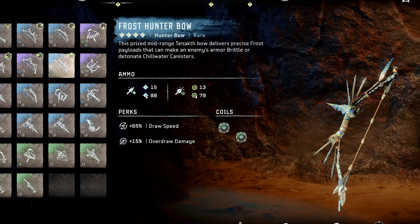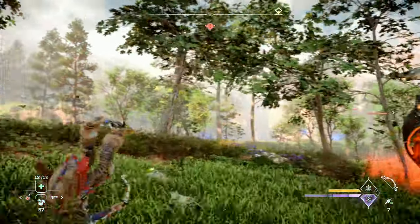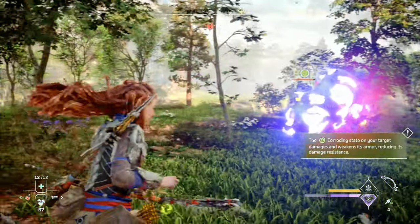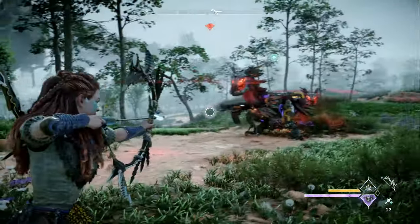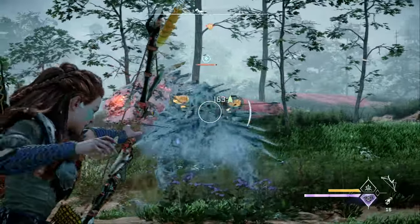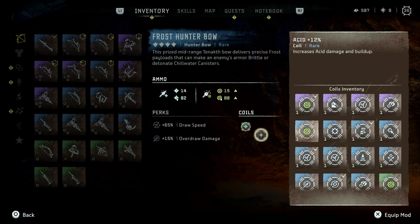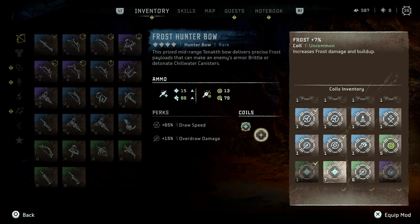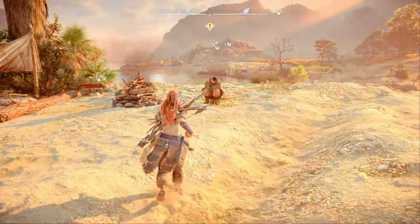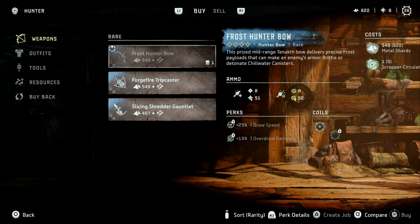Our next bow is going to be the frost hunter bow, which gives us access to both frost and acid arrows. Both of these elemental damage types are important in Forbidden West. You'll use the frost hunter bow all the time, both to hit freeze and acid canisters, as well as build up the poison and frozen states by hitting machines directly. Both of those states make it easier to deal damage to many machines. I would recommend loading this bow up with your best frost coils to boost that stat as far as you can. In my opinion, freeze is more important than acid. The earliest location you can buy the frost hunter bow is at the hunter merchant along the path you follow during the death's door main quest, but you can also buy it in Plainsong a bit later.